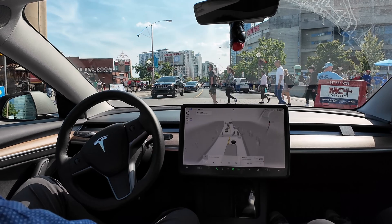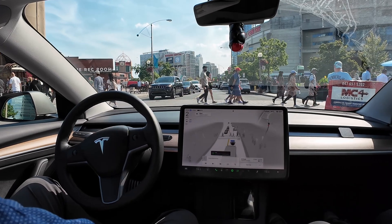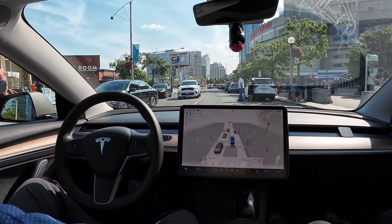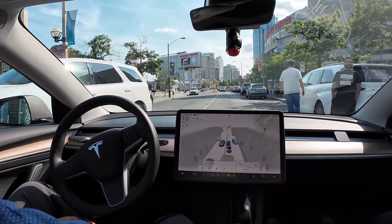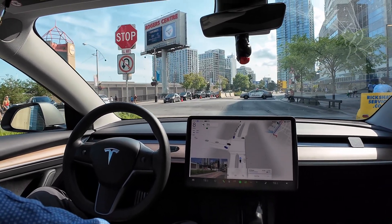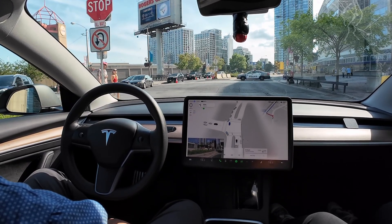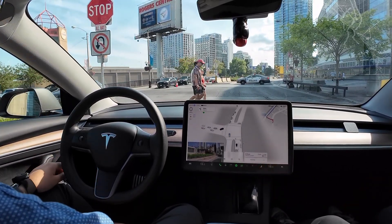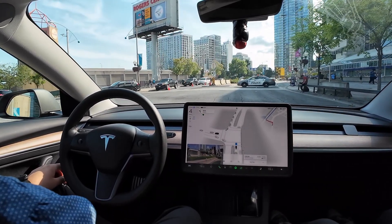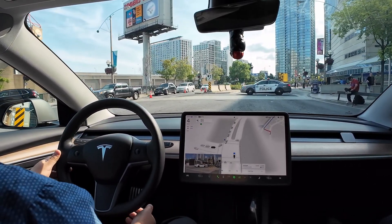A car has its blinkers on, which is a little strange — maybe they forgot to turn them off. It needs to be really assertive here. I'm giving it some nudges so it can inch forward, but I think our destination might be the issue. We're getting honked at, there's somebody in the road, and the police are blocking off the road ahead.